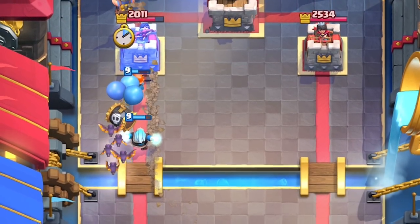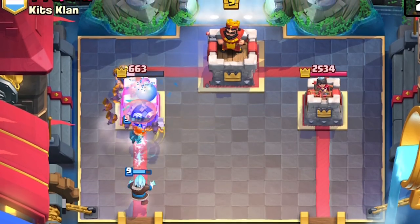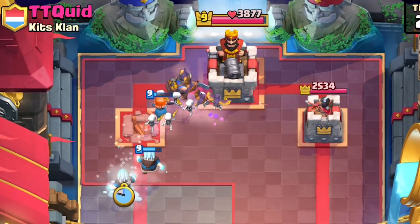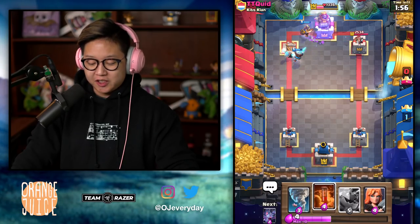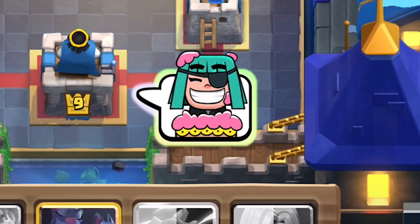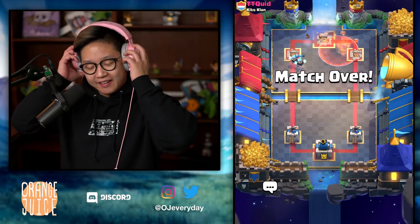Ice Wizard still alive, Ice Wizard slowing down the tower. Put down another Ice Wizard for the DPS. Valkyrie's still alive tanking everything. The Ice Wizard's slowly chipping away. Flex the limited emotes — only 70,000 emotes were given out over about 70 to 80 tournaments. With 80 tournaments, there's at least 70,000 people that got the emotes without duplicate accounts.